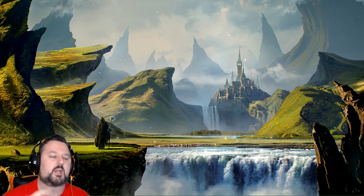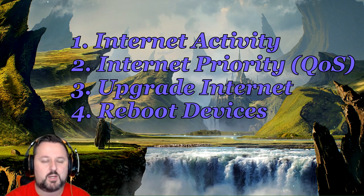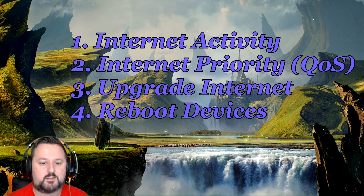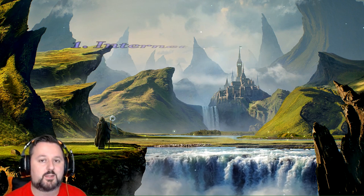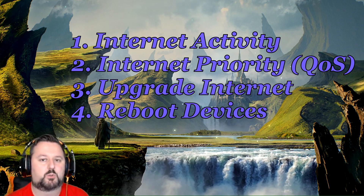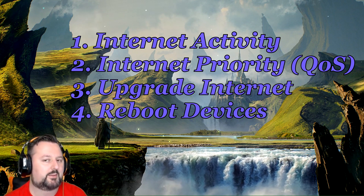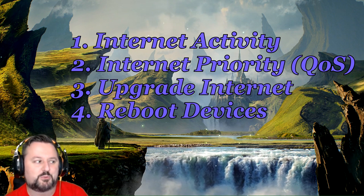Just going over them again: number one, try not to have too many people doing intensive things on your network at the same time. Two, if they are and they won't stop, go into your router settings — the link is usually 192.168.1.1, but you can Google your router to find it. Enter the login info; the default is usually admin with a password of 1234 or 12345. Then set up QoS, which most routers do support. Step three: upgrade your internet — contact your cable company and see if you can get it for free first.